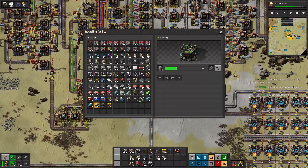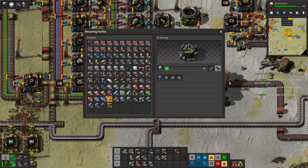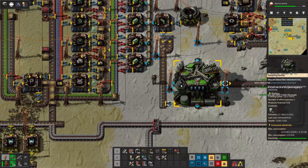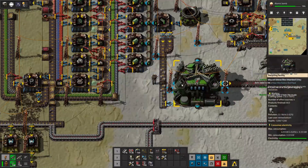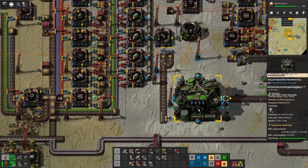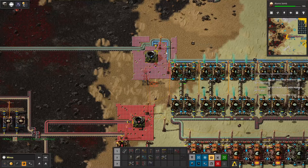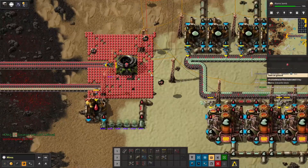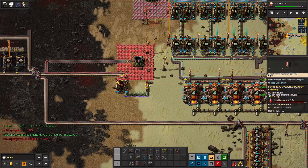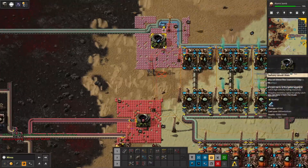I'm gonna have to put a speed module in this thing just because I think the barrels might stack up too fast. I'm a little worried about that — let's make it really fast, let's make it just eat all the energy in the world. Yeah, the barrels are stacking up a little bit — should be fine. It's now super fast. But those overloaded, huh? That's a concern. They're off again — I'm not sure if I moved anything.